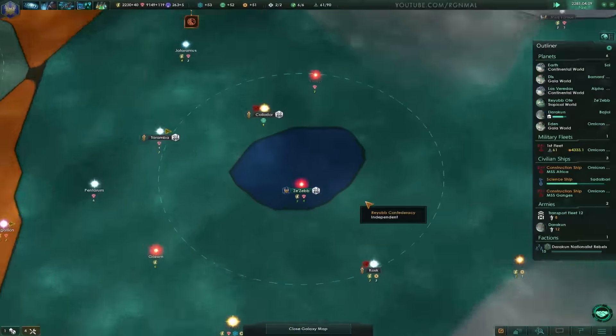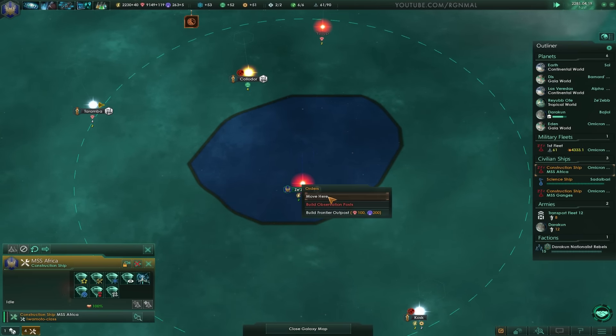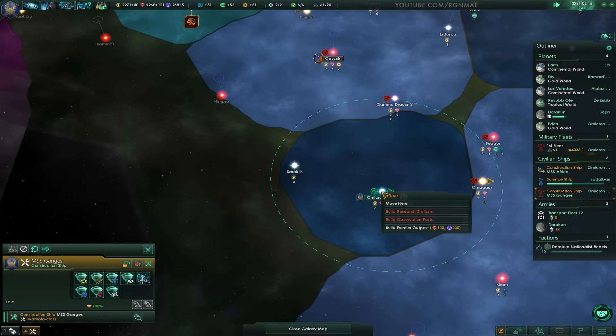Let's grab a constructor ship and head up here — I want to build some defense platforms. Do we need to build anything else here?